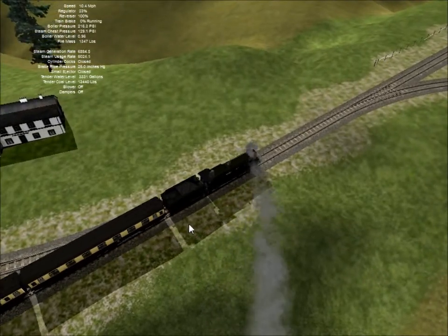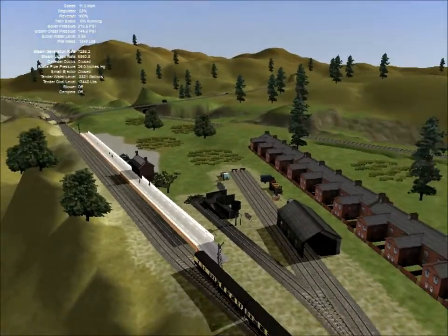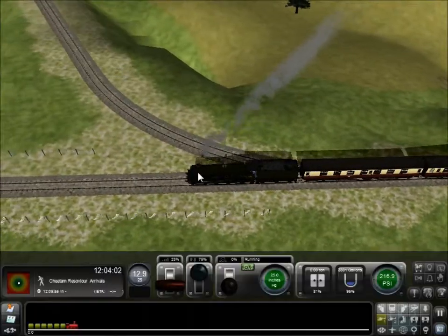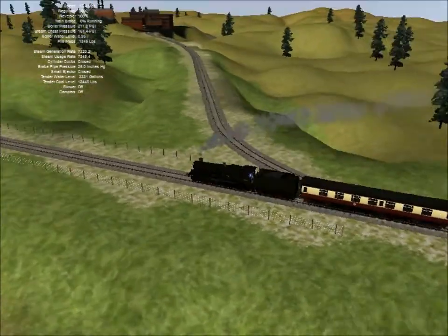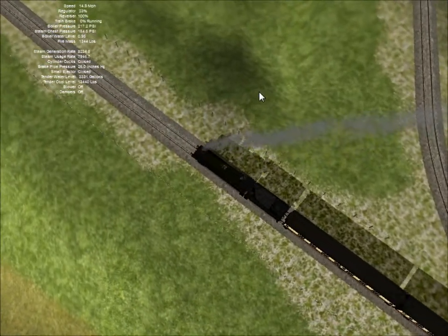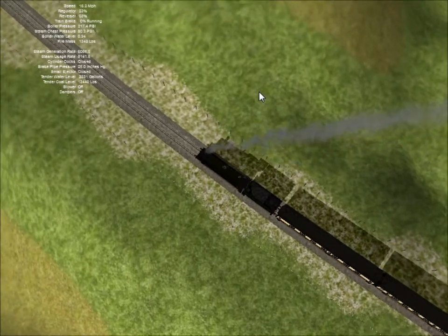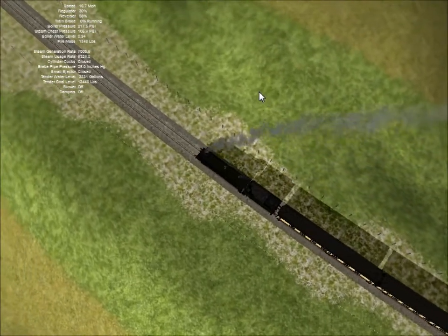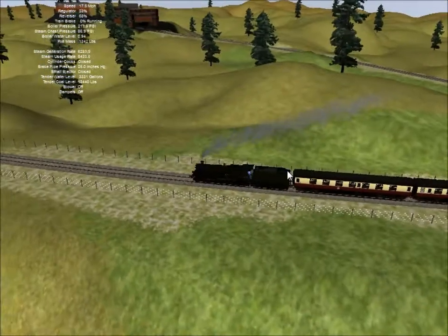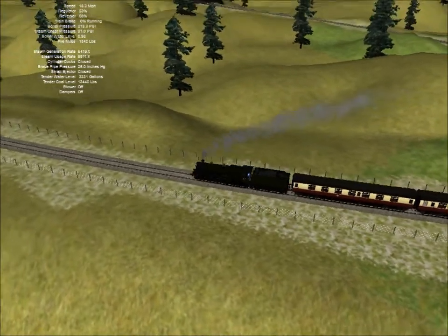It should be alright — it's struggling here because there's quite a lot of assets. All the trees, all the vegetation, all the little houses and all the detail — there's quite a lot for the computer to cope with. Stay with me a sec till I find... there we are! We're getting there. It'll improve once we get past the colliery.